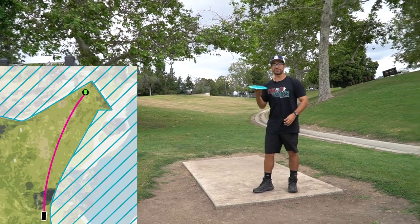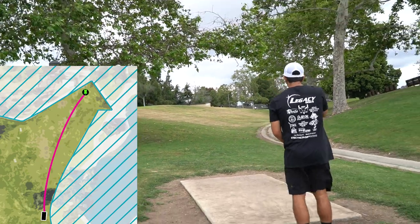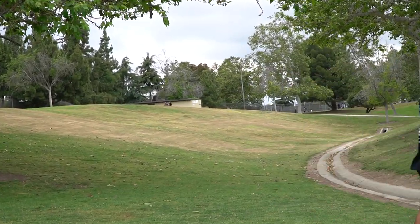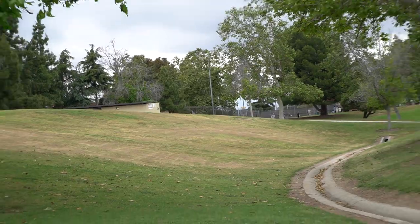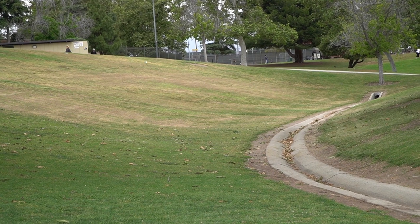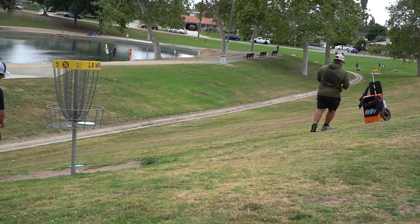Hole sixteen — we've got 375 feet, OB gutter and beyond, into the tailwind. We're going to throw S-line DD3 pretty much straight at it and try to get a birdie here. Looking nice — and that's how you do it. Oh so low but gave me a fat skip though, might work. Oh yeah, that's a putt — oh yeah, that's close. Good skip and roll.